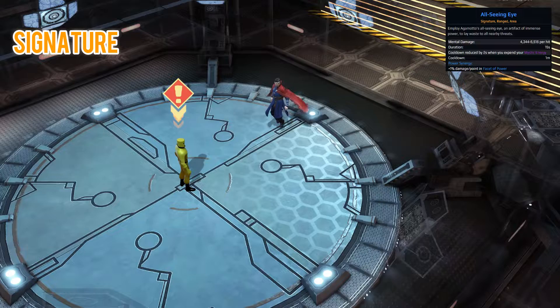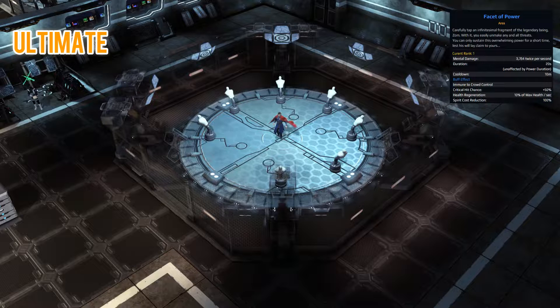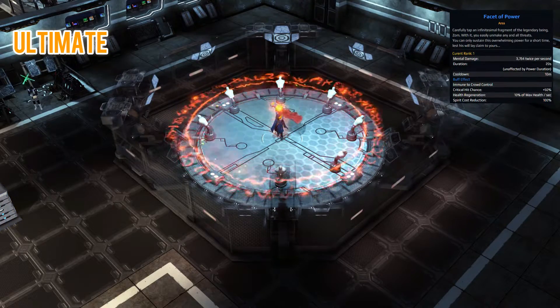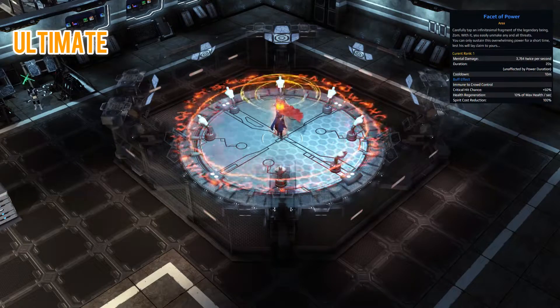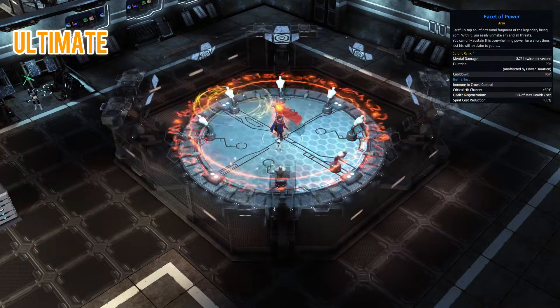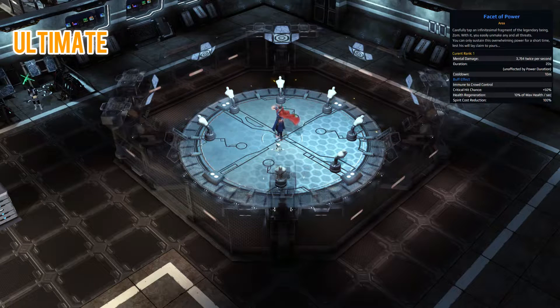For the ultimate we have Facet of Power. With this you tap into a fragment of the legendary being Zom — it gives you a mental damage DoT, makes you immune to crowd control, grants a whopping 50% critical hit chance, 10% health regen per second, and 100% Spirit cost reduction. It's essentially a massive steroid while also dealing mental damage over time, and you can fire off all your skills without worrying about Spirit cost. It's really quite powerful.